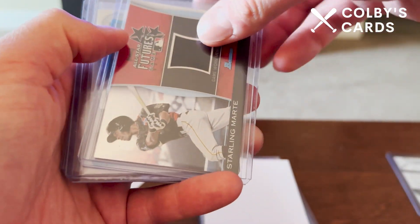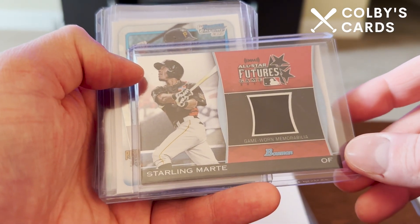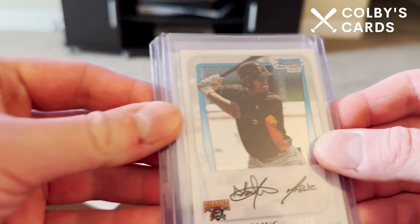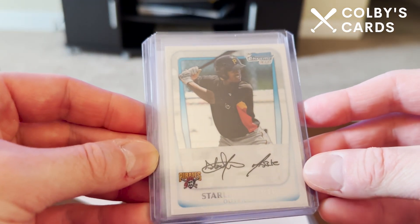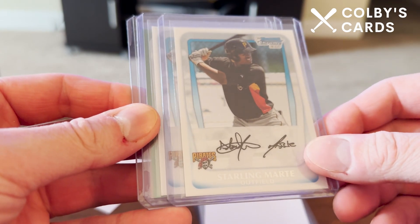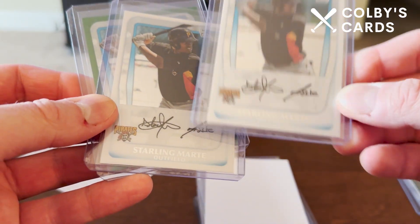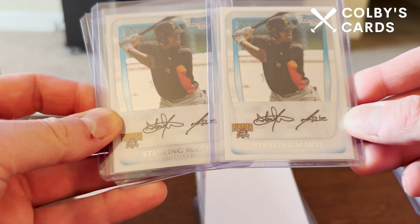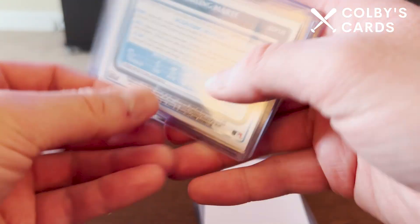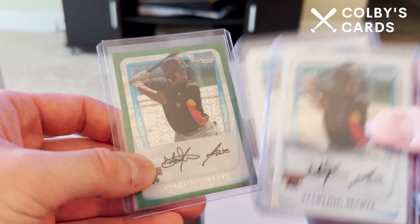Here is the 2011 Bowman Sterling autograph with a chromed-up finish. I also have the 2011 All-Stars Futures Game card from Bowman with a piece of jersey — not numbered. I have some of his first Bowman Chrome cards from 2011 as well. I have two of these, and it's cool to see how his autograph has changed over the years. I also have the green prism parallel, which is unnumbered.